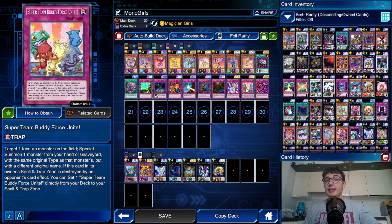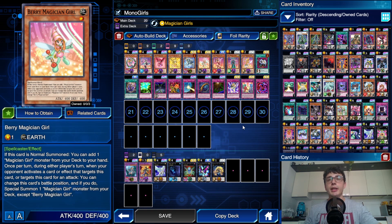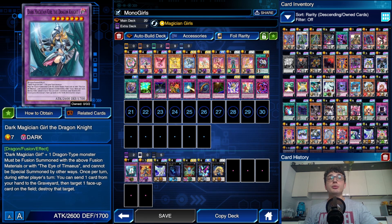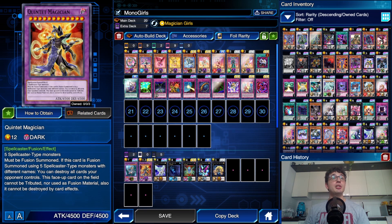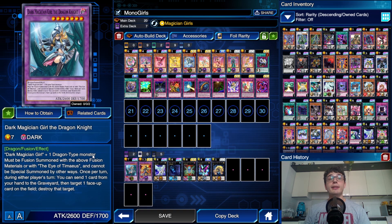Moving on, we've got a ton of traps — the staple ones of course. You need Super Team Buddy Force Unite, which is the coolest way to summon your Kiwi once you add her to your hand with Berry's effect. And Necro Fusion is your secret weapon to go into Quintet Magician or into Dark Magician the Dragon Knight — because we play Keeper of Dragon Magic which can search Magicalized Fusion. Keep in mind that with Magicalized Fusion you can only go into Quintet, since it summons only Spellcaster-type fusions, and Dark Magician the Dragon Knight is a Dragon-type monster.